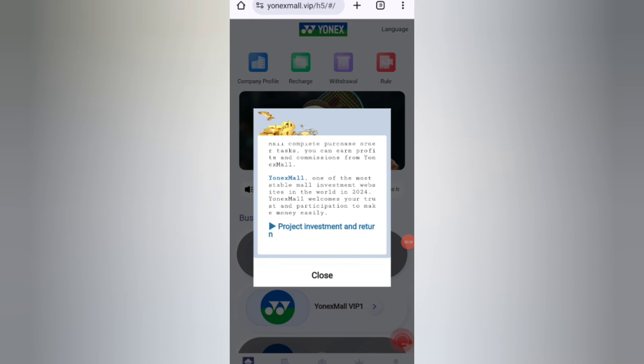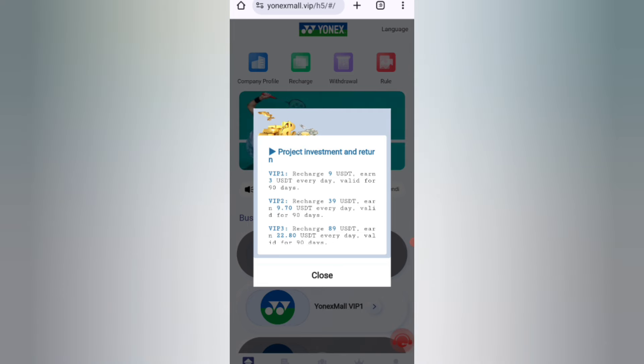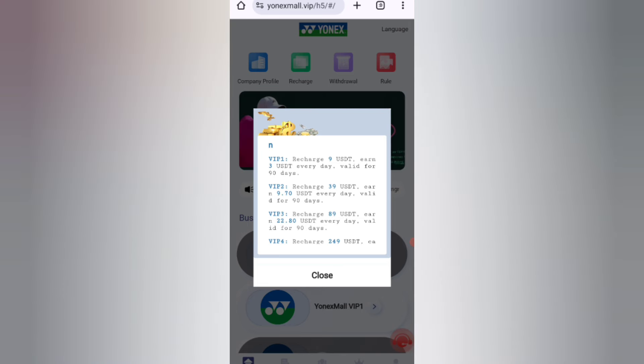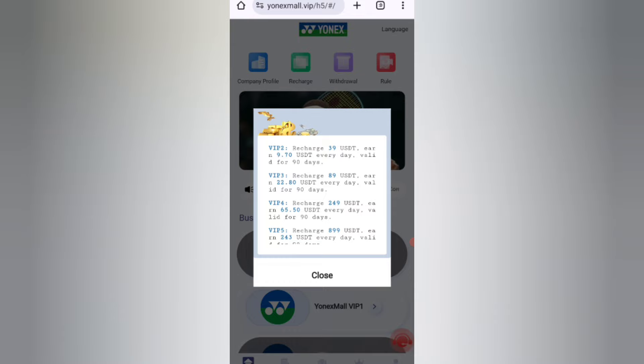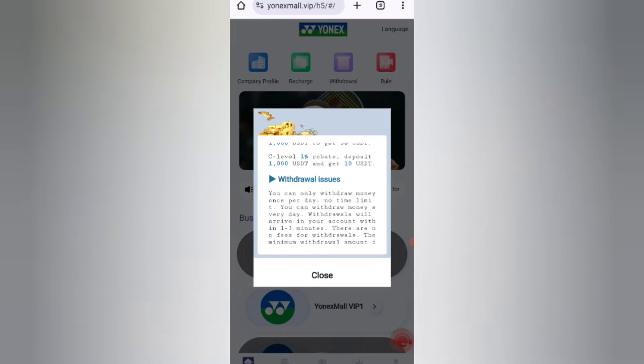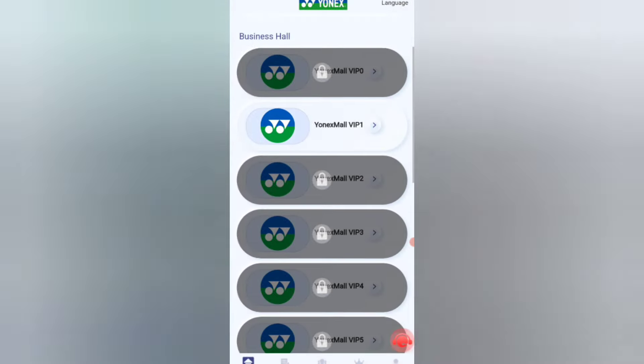Once you sign up, you'll see this interface where you can see the latest announcements. If you invest 9 UST you can earn 3 UST. This site offers a 33% daily commission, so you can recover your money within 3 days. If you invest 39 UST you can earn 947 UST, and if you invest 89 UST you can earn 22 UST. The higher the amount, the higher the commission.